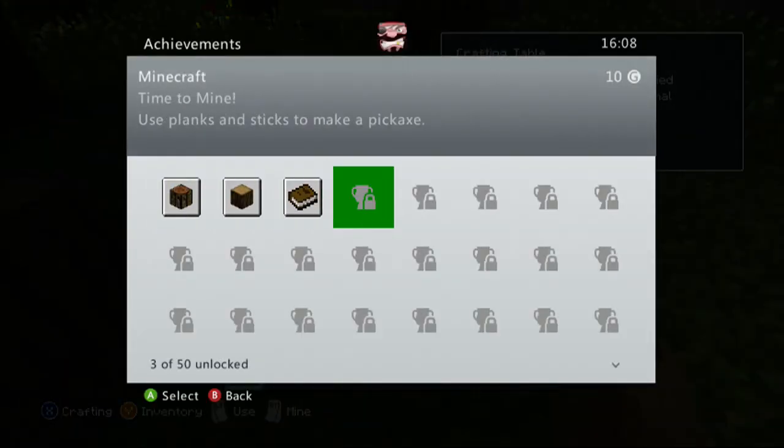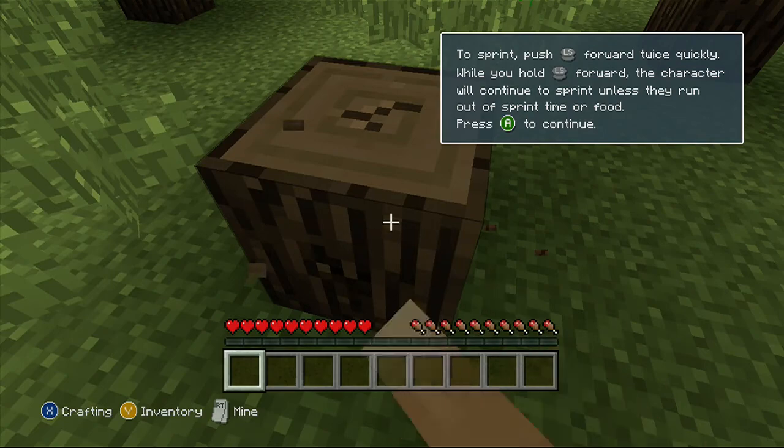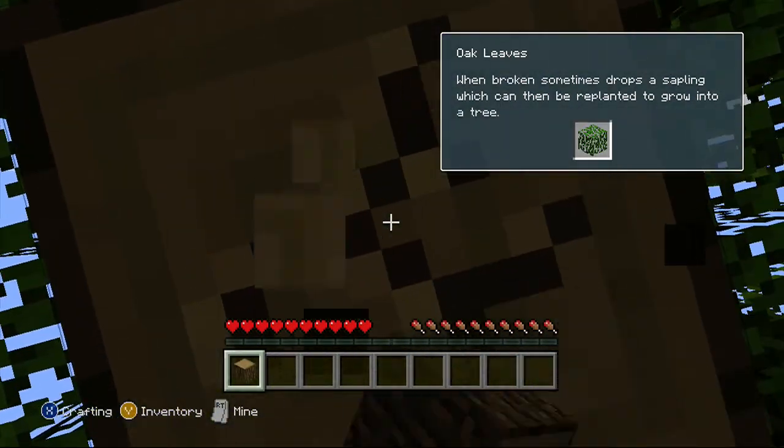The fourth achievement is 'Time to Mine' — use planks and sticks to make a pickaxe. It's quite easy. You guys will know the basics. I'm just doing it now but it's going to get a bit harder later.